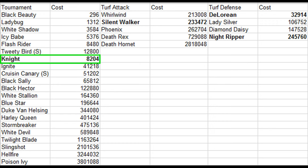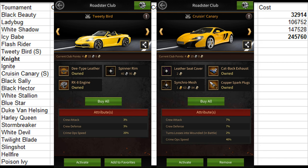And finally, the last category is the Tournament Roadsters. You'd want to start off by aiming for the Knight. It should be easy to get the Knight in around a month with the Roadster points that you get daily from the Real Estate event. After unlocking the Knight, you'd want to go for DeLorean followed by Ignite, which is a better tournament Roadster. After Ignite, you'd want to jump straight to Black Sally, as Cruzen Cannery isn't a good tournament Roadster.